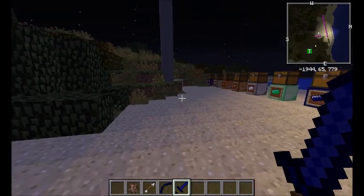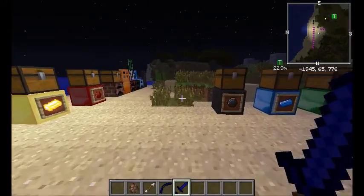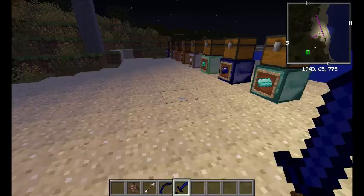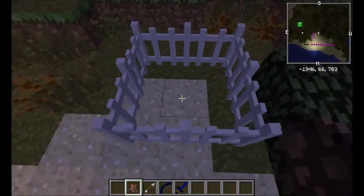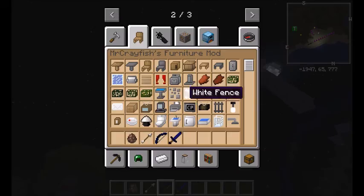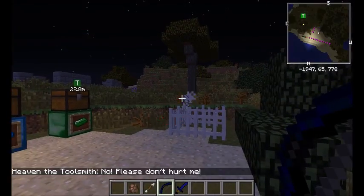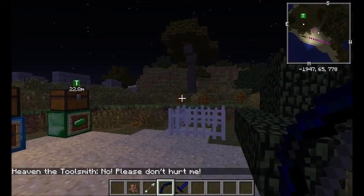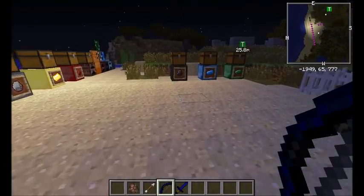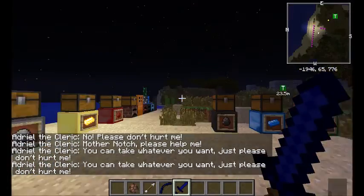This one is the best ore in the whole mod — Sinocyte. It gives you 1.4 full armor bars and does 12-plus attack damage, basically 13. There's also a bow included — plus damage and knockback — which is incredibly OP. The sword does 13 damage, which is insane.